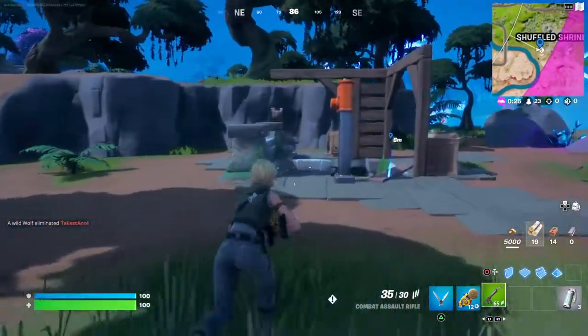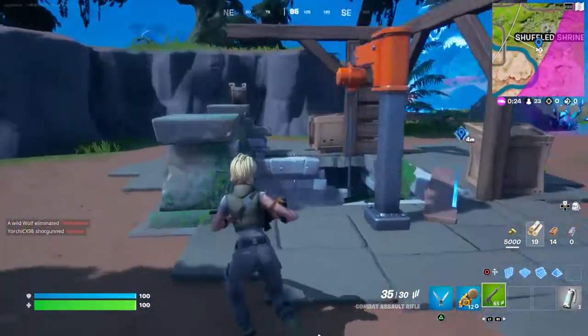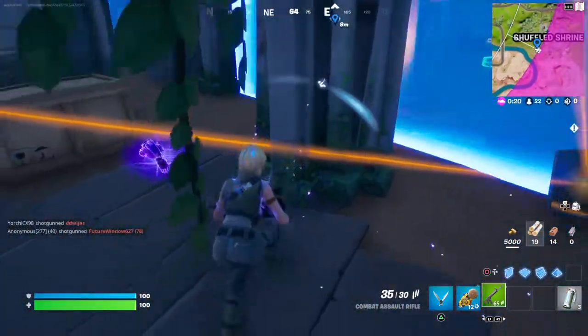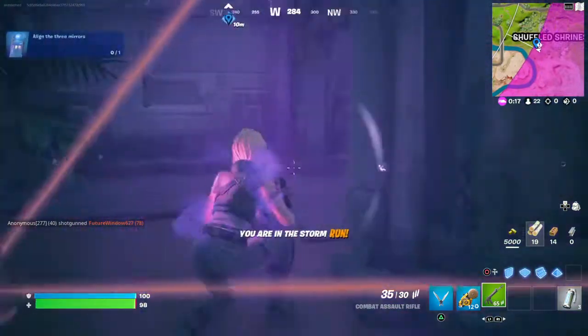Welcome back to Fortnite. Today I'll be showing you how to align the three mirrors. You've got to come over here to the Shuffle Shrine — the storm is going to hit me — but you want to come down into this little hole and align with the mirrors.